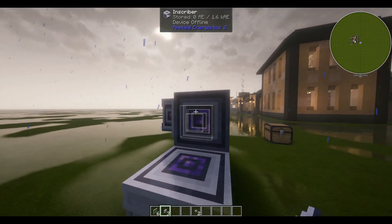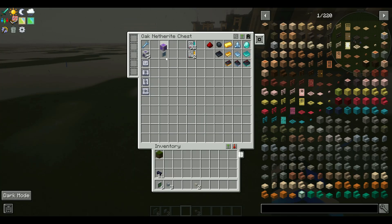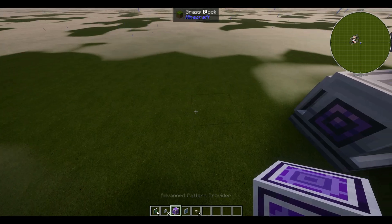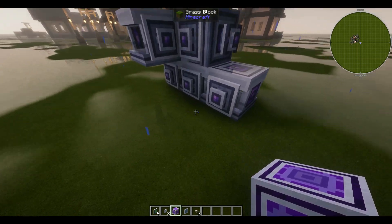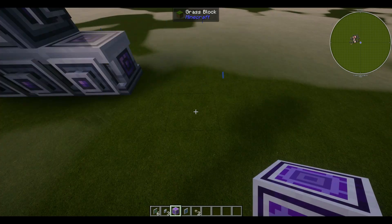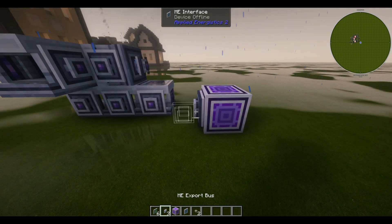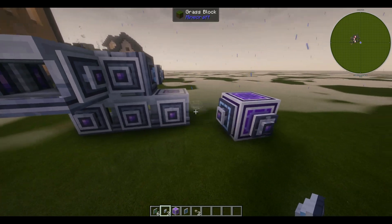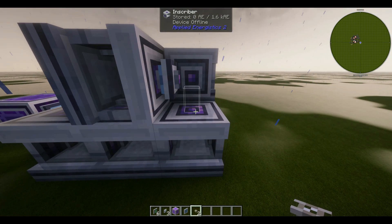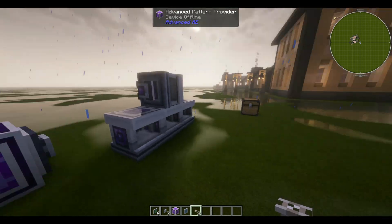Next, place one export bus here, one here, then head back and grab the advanced pattern provider and the ME interface. We're going to place the ME interface and our other export bus right here. We can also place our quartz fiber — shift right-click on the provider.